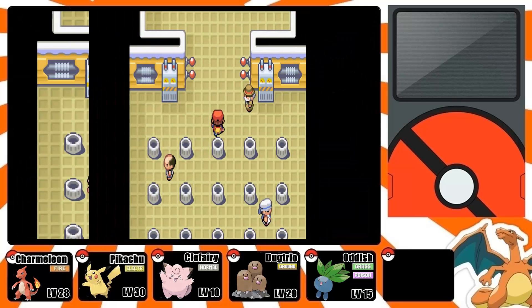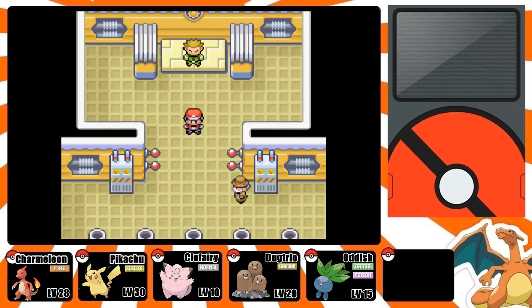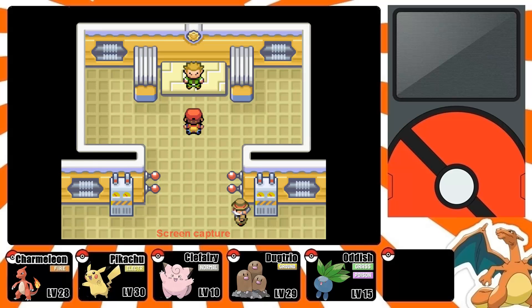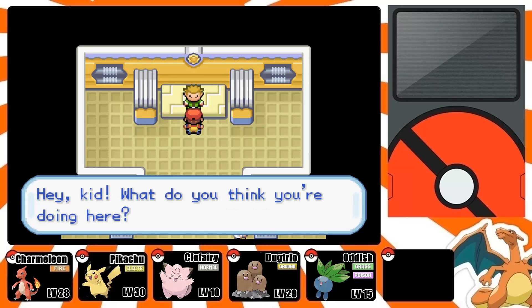I'm going to go back and heal up. After you get the switches and open the electric barriers, you battle the third free trainer and then you can face Lieutenant Surge — that's him right there. I really recommend that you have a Ground Pokemon as your lead.